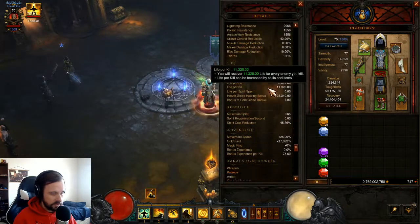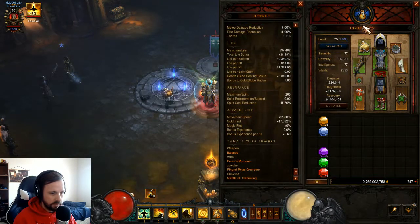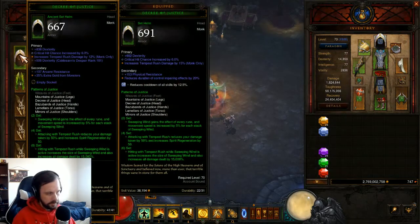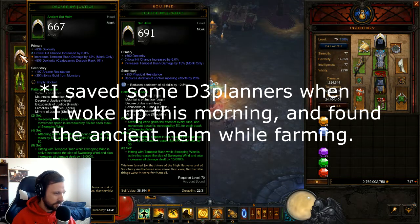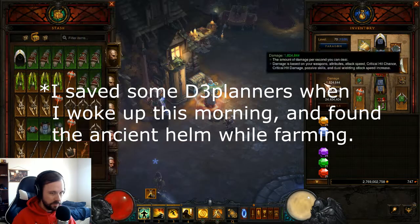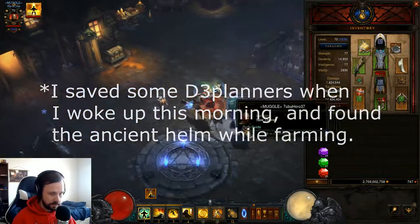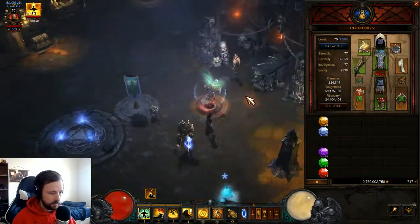Average damage is good on a ring, of course — 95 to 199 average in this case. Resource cost reduction and area damage are nice after you've gotten crits and enough CDR. I've got 10% RCR here and 10% RCR there, and with Captain Crimson's, each 10% RCR roll gives you 10% more damage reduction — pretty handy for never dropping Squirt's. With the Mantle of Channeling in this build, once I get fully augmented I'm mostly covered. I didn't save this build version with my new helm, so I'll do these examples with the one in the D3 planner.